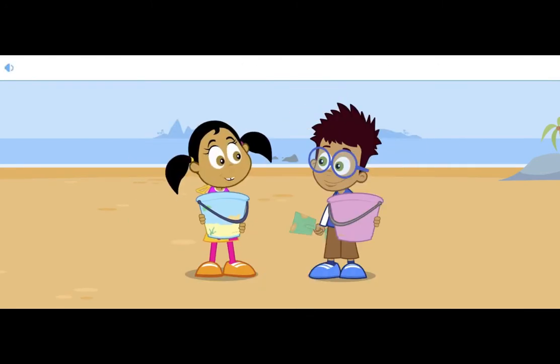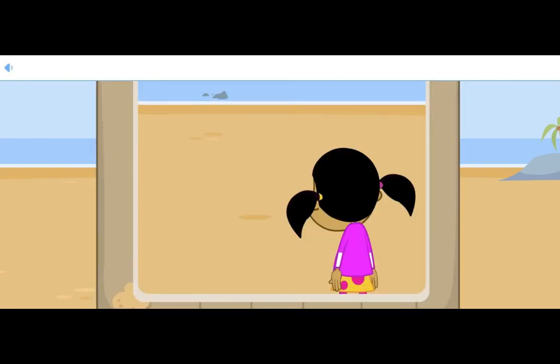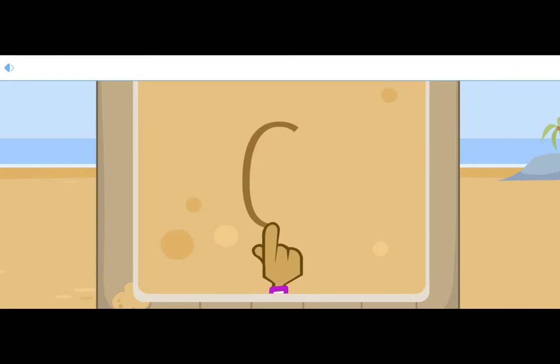Chip and Rosa are building a sandcastle at the beach. Rosa cannot see any crabs. There are zero crabs. Trace a zero in the sand, all the way round with your hand.